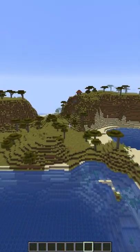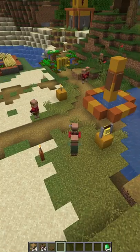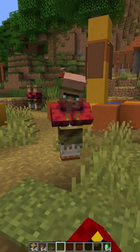The first thing you're going to want to do is explore your world far enough to find yourself a village. Once you've found a village, find yourself an unemployed villager — these are the ones that don't offer a trade.